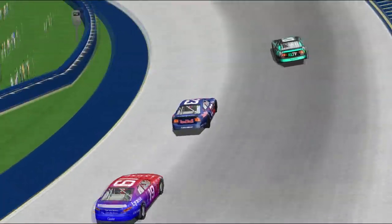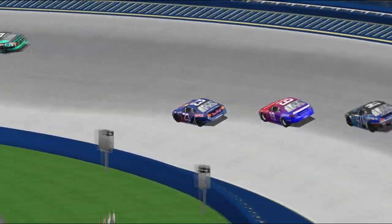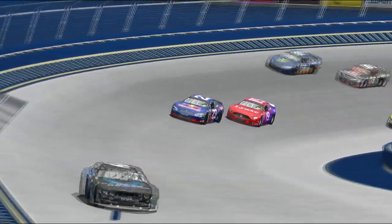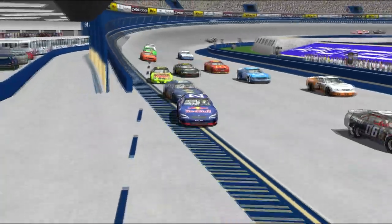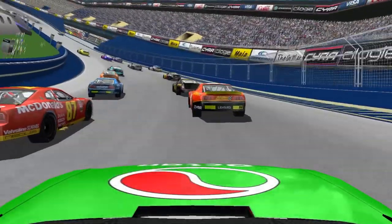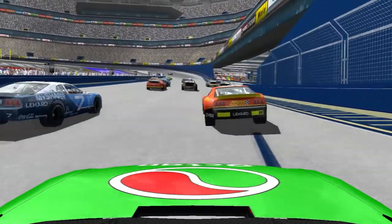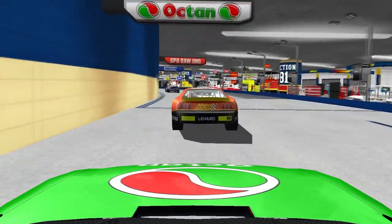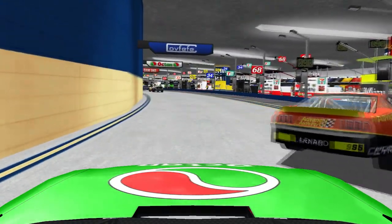Now watching Olenek try to put — oh! Olenek is slowing! Did he run it out of fuel? Oh no — that's gotta be a big mistake if he did that! I would imagine they called him in earlier. Now on board with Cooper in the Octane car. The stack up entering the pits — I think everyone's got the message: we need to come in now.